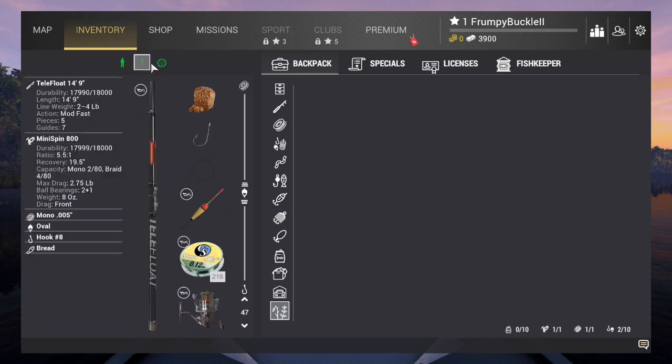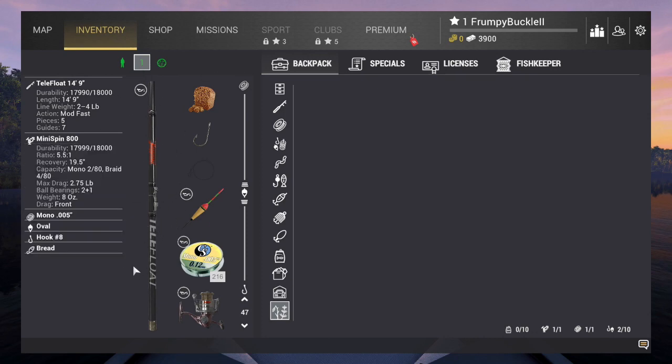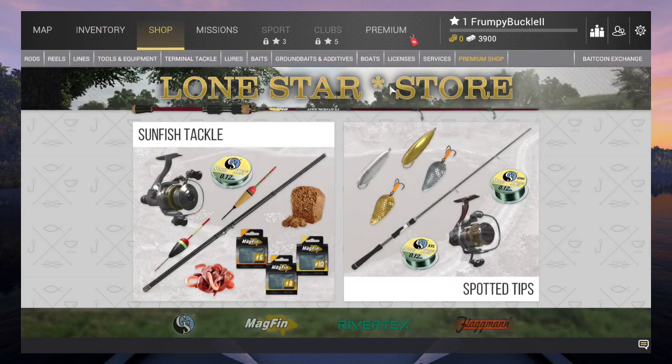You can get up to seven rods in this game as you level up, purchase sticks, and buy the rod cases to hold them. You shop at the store — this is the Lone Star store. Remember, as you're on a waterway, the waterway stores are more expensive and don't carry the same stuff as the Megastore when you're off the waterway.